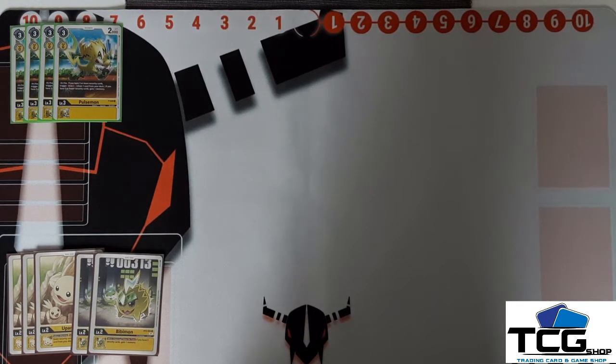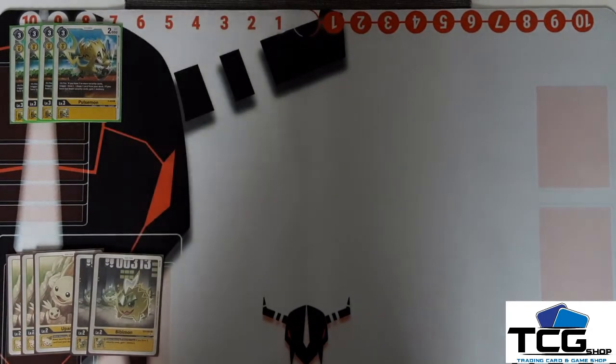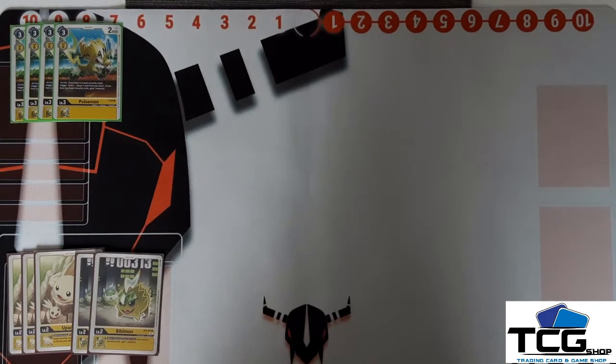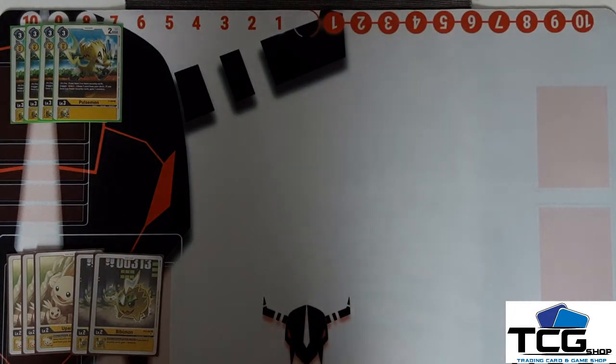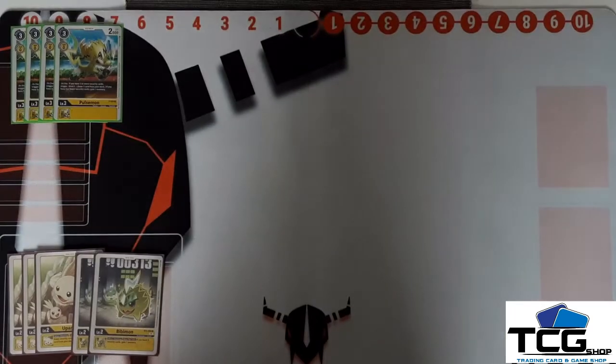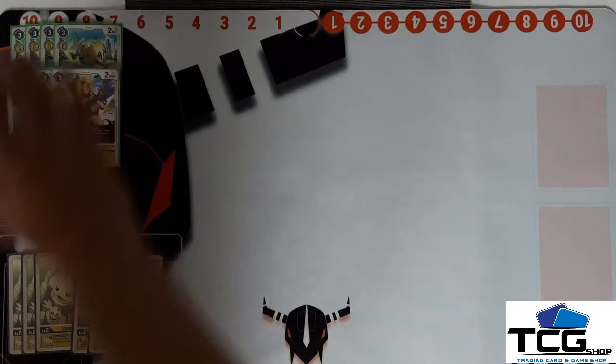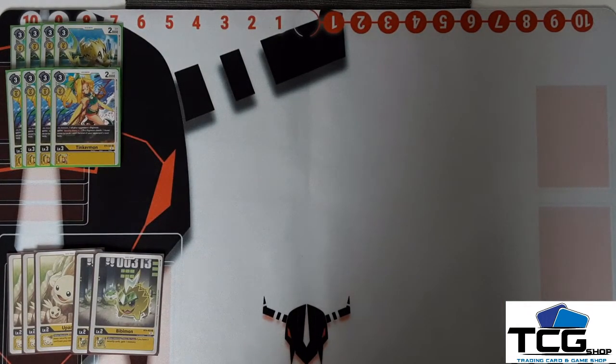Then we have a lot of rookies, because it's yellow and you'll be playing a lot of rookies for free, so you want a lot of them. First we have four Pulsemon — just good for two effects. At the beginning if you want to draw some cards, and you can play it when you're at two security to gain memory. If Babamon dies, you can play two of them and gain two memory, sometimes ending your opponent's turn or gaining extra memory for your turn.